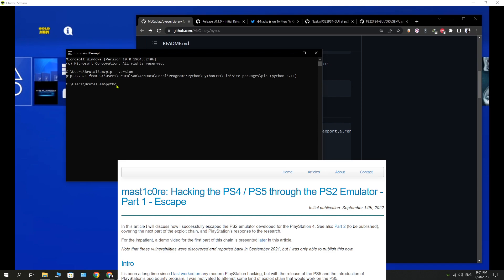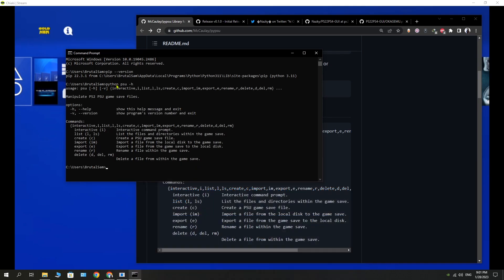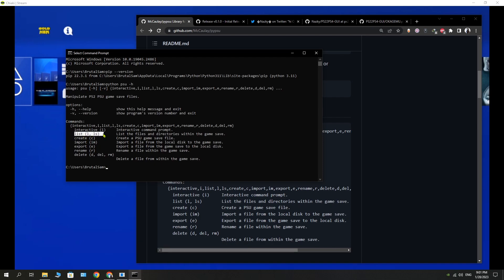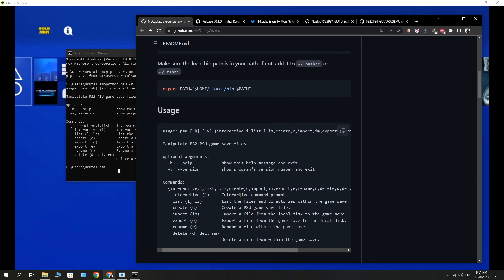Testing the Masticore bug that was publicly disclosed by Citrate back in September 2022. This is a tool to modify PS2 save files of exploitable games. Once the PS2 save file is modified, you'll have to import it to the game through the save data settings on the PS4, and after that you send an ISO through the internet to the PS4. It's working perfectly.